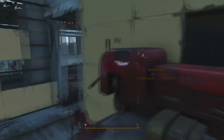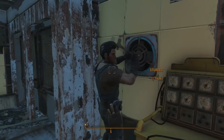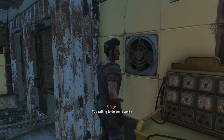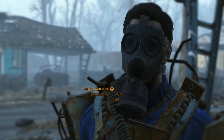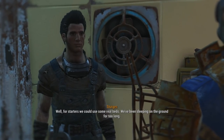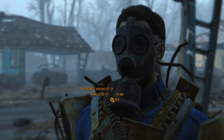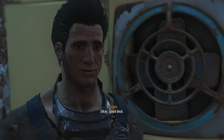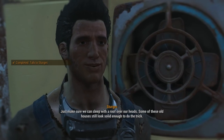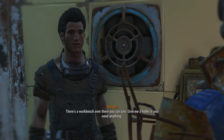Where... Oh, there was someone in there. I wonder if that's him. No, that's Mama Murphy. There you are. Hey, Sturgis. What do you need? What kind of help do you need? Well, for starters, we could use some real beds. We've been sleeping on the ground for too long. Sure, I'd be glad to help. Just make sure we can sleep with a roof over our heads. Some of these old houses still look solid enough to do the trick. There's a workbench over there you can use. Give me a holler if you need anything.